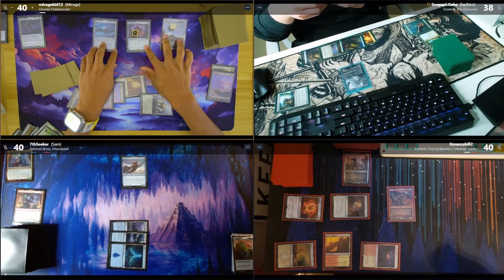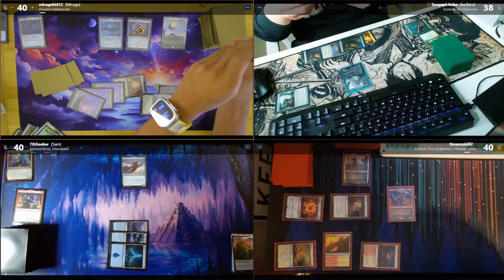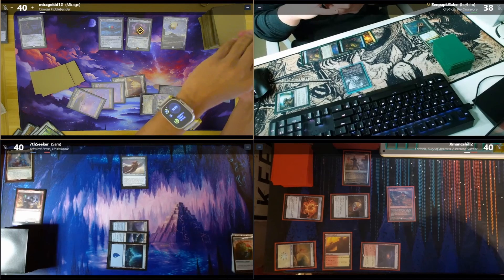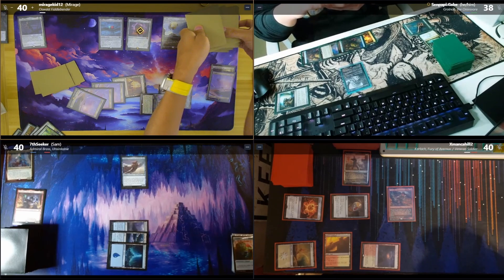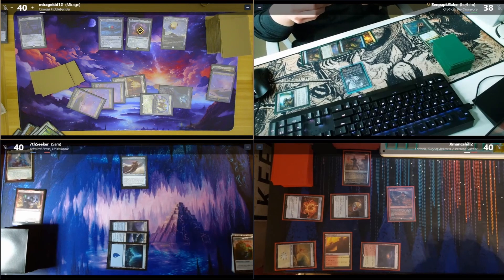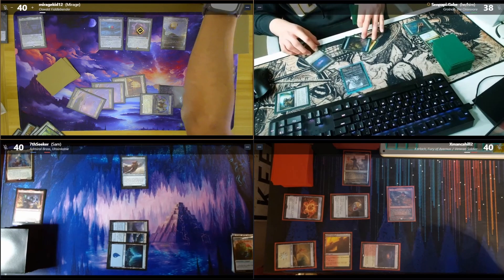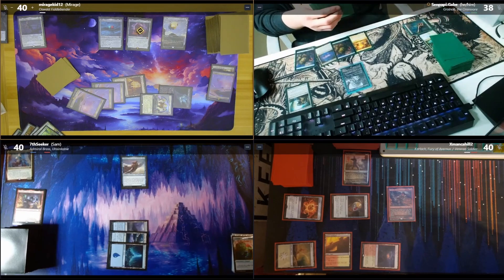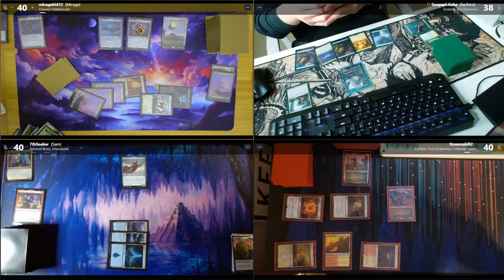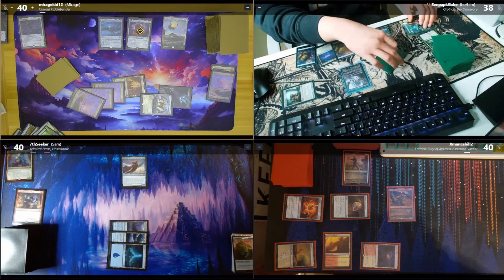Palantir triggers — second counter, scry two, bottom those two. I'll choose Gabe again: do you want me to mill two or take the CMC? You can draw. I'll draw — that's it for me. I'll untap, draw, play an Island as my land for turn, tap Codex Shredder to mill myself one — it's a Simic Growth Chamber, goes to a croak counter.